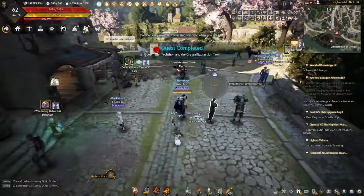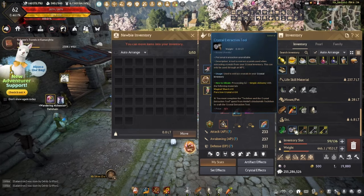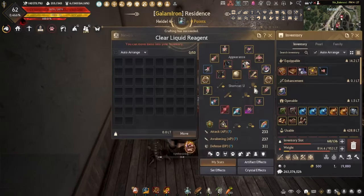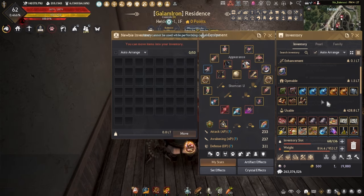Now we can actually craft them ourselves. We're gonna need quite a few of these, because I have messed up with my crystals, definitely. Hey, we got Boss Blitz rewards tonight. Let's pop these open — I don't know if I can actually pop them open while I'm doing this. Yeah, it won't let me, whatever.